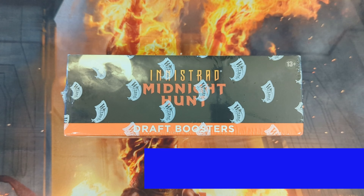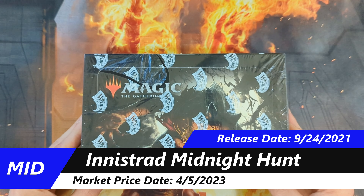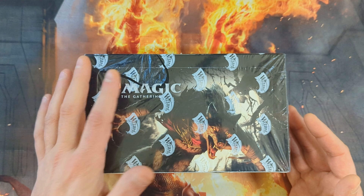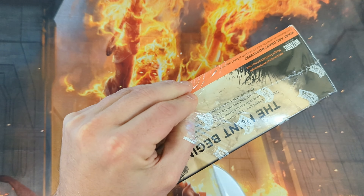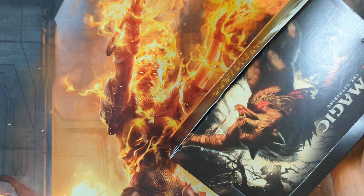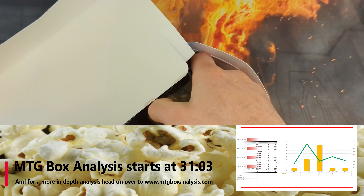Hello everyone and welcome back to the channel. For today's box opening we've got an Innistrad Midnight Hunt draft booster box. On Wednesday we opened up a Dominaria United set booster box that had a little tear — this one has a big tear. Wednesday's box was pretty darn good, so I'm hoping that this bigger tear will actually mean more value. Let's slice into this thing, lay out our 36 packs, sit back, relax, and get ready to enjoy the journey because this is going to take a little while.